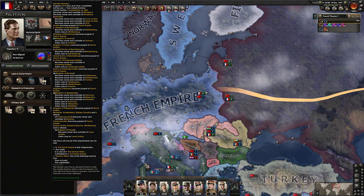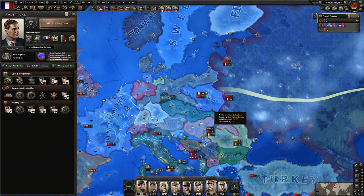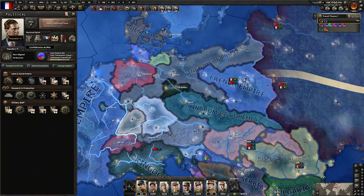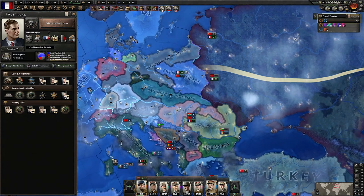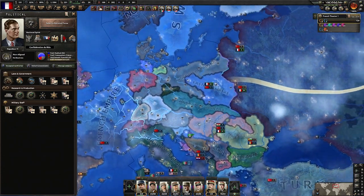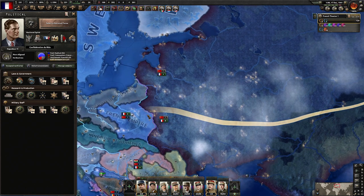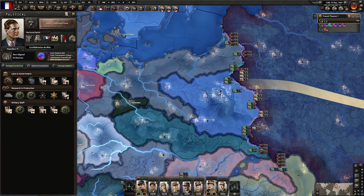Oh man, this should be good. There we go — Disunite Germany. Oh yeah, that is some delicious border gore. Oh boy. Well, there you have it. The French Empire reigns supreme on the European continent. All that's left now is to take out Russia. This is just a matter of time. The Russians won't be able to put up much of a fight against your battle-hardened army.